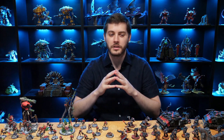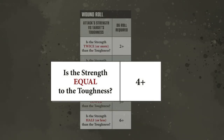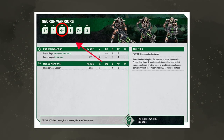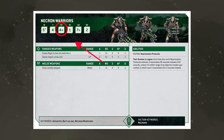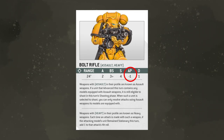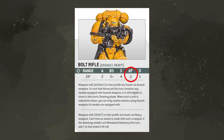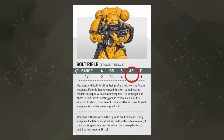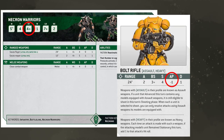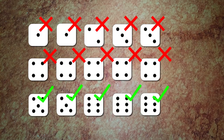Once we have rolled successful wound rolls, our opponent then takes a saving throw using the save characteristic found on their datasheet. This is where the armor penetration characteristic — referred to as AP — can subtract that number from your opponent's saving throw. The Necron warrior has an armor save of 4+, and the Space Marine bolt rifle has an AP of 1. With AP 1, the warrior's save is reduced from 4+ to 5+, so only rolls of 5 or 6 successfully negate the damage.